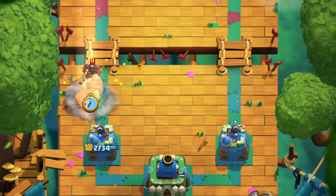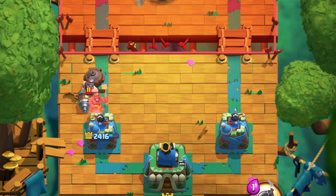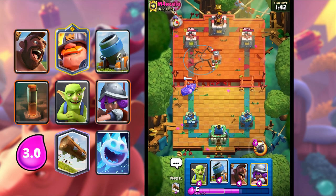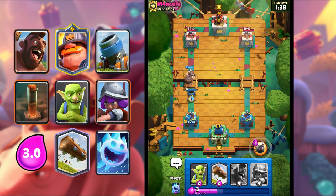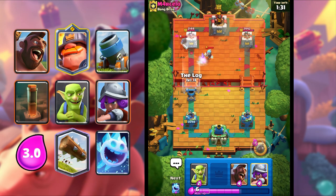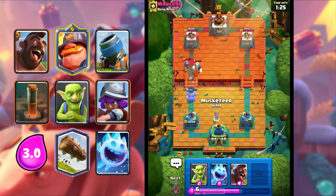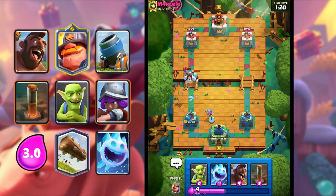I'm gonna Mighty Miner again, and then I'll Mortar after. Oops, I messed up — that's pretty tough. I'm gonna Earthquake, and let's Mortar. Mortar connects on the tower. I'm gonna Log to keep it alive a bit more. That's a lot of damage for the Mortar right there — that's beautiful.